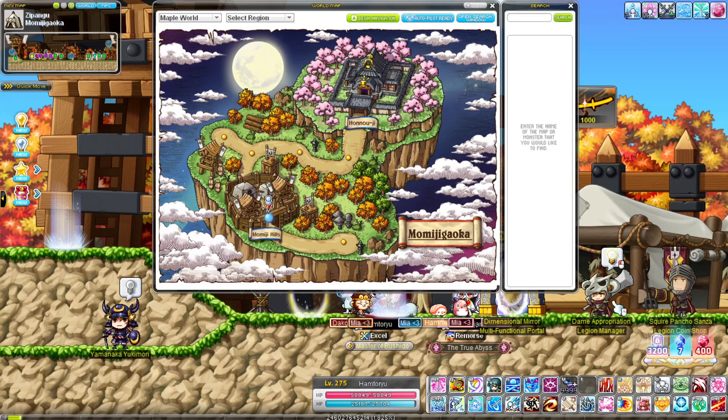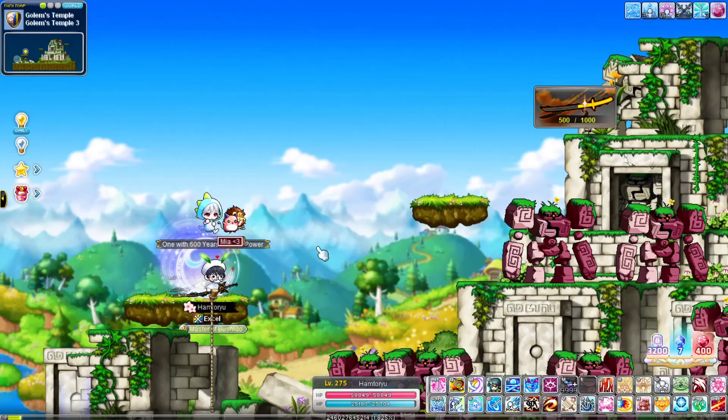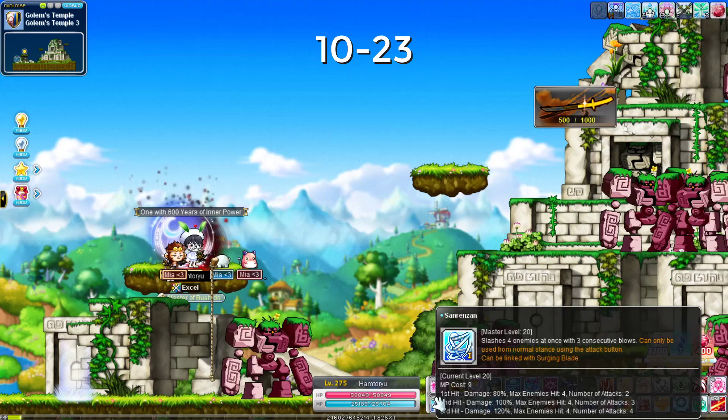From level 10, get a Hyper Rock and teleport to Golem Temple 3. Before explaining the map, I need to explain how Hayato's Sun Rendon works, because it's the main mobbing skill you'll use all the way up to 200 and it helps a lot with mobbing in the future too.